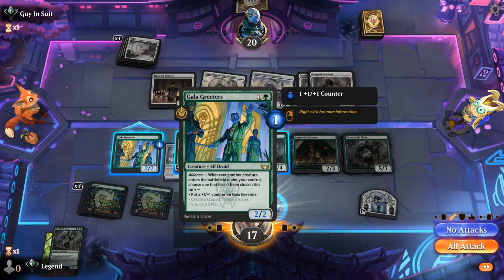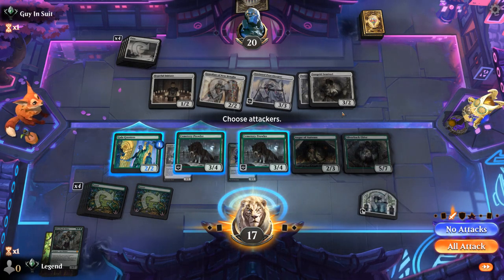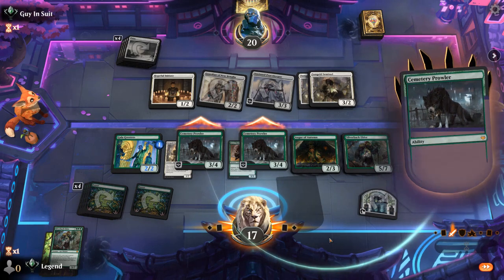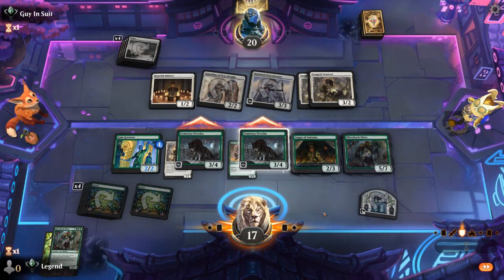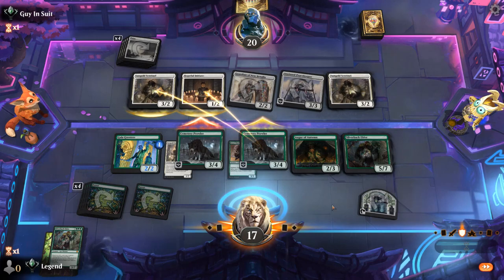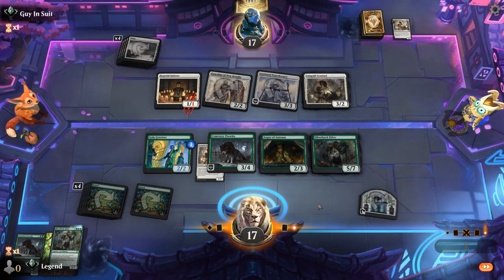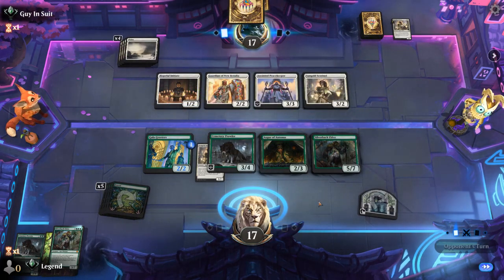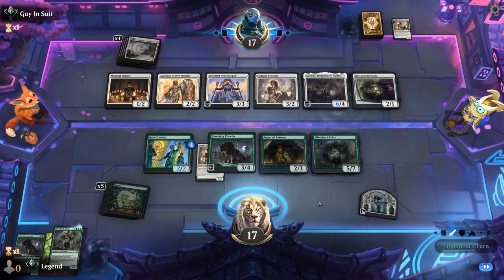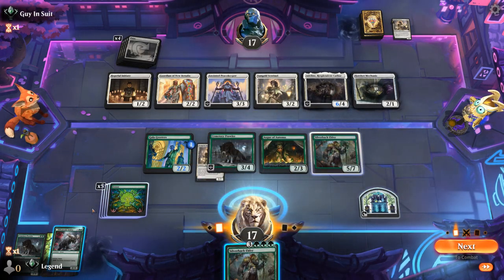That's the drawback of putting a +1/+1 counter on Greeters earlier. Prowler can attack — opponent could double block, but that's probably still acceptable. Nothing left to exile, and we take out a Sentinel. Next up is Adeline — that's fine, with the Enlist mechanic. The board seems pretty stalled and Guardian cannot enlist Adeline so it'll probably stay back.